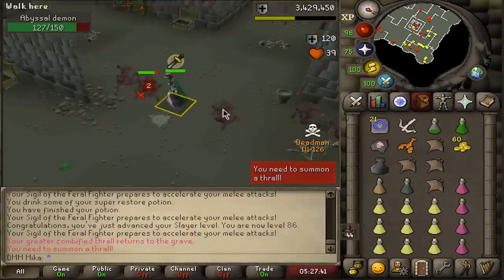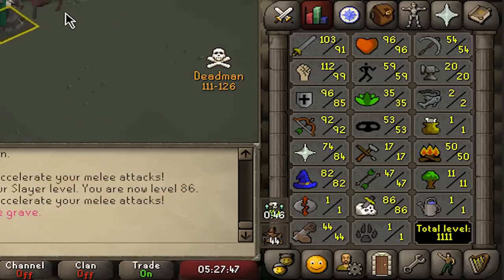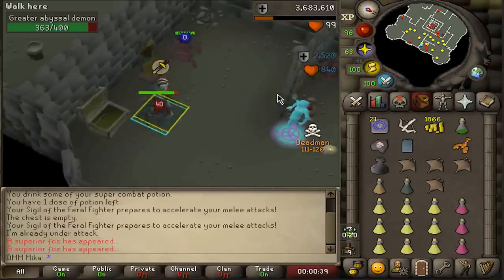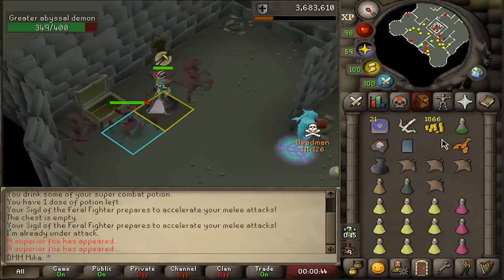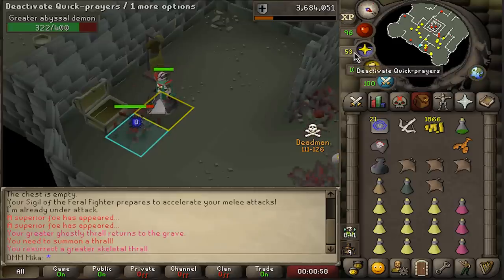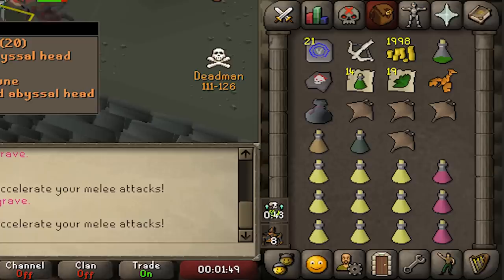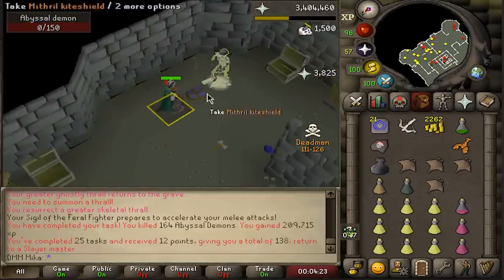An hour and 35 minutes until the next breach. Prayer level is also 85. Stay calm — it's a greater abyssal demon! Another superior! Could this be another whip? The second superior exists. I wonder if they actually fixed my character or if I was just super unlucky the whole time. Chaos runes from the superior — not the best this time but still pretty good.